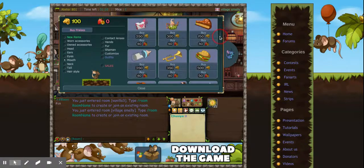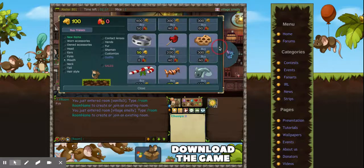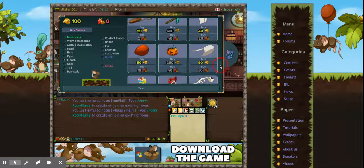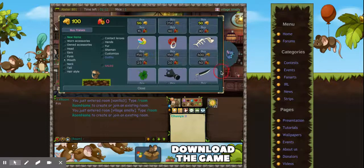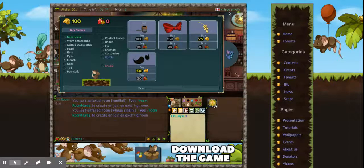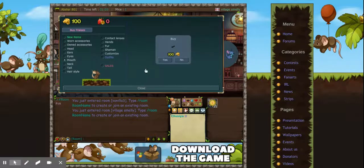I'm mainly doing this because not a lot of people actually know that you can do this or understand how to do it. First you want to go to village — you can just type in your own person on a villager.